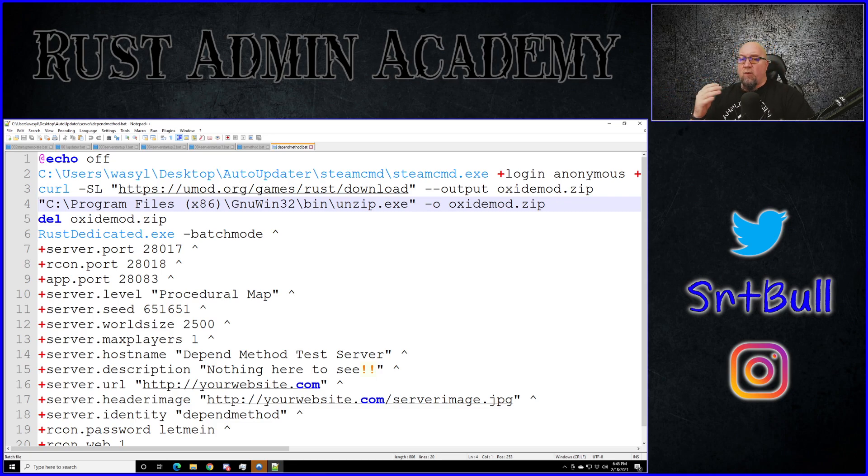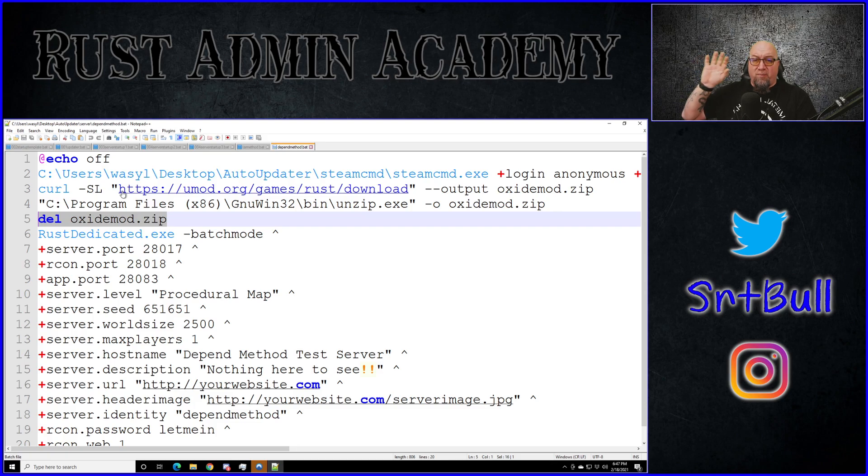Now we go back into our batch file and make changes to reflect that we're using UnZip for Windows instead of the tar command. As long as you didn't change any default installation parameters, UnZip for Windows will be in your Program Files x86 folder. We're essentially doing the same thing — going to the uMod website and downloading oxidemod.zip — but now instead of using tar, we're telling the batch file to call on UnZip for Windows to extract the folder we downloaded. Once done extracting, it automatically deletes the zip folder.